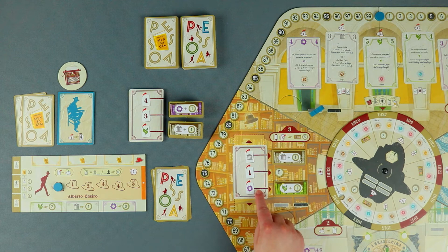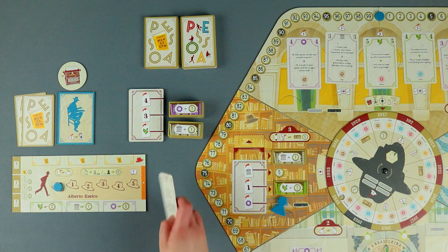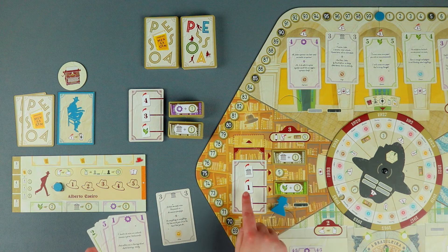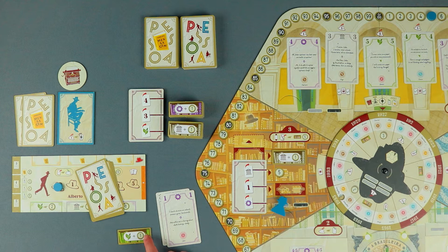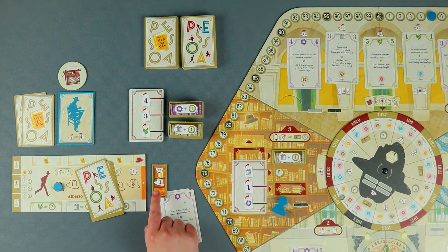For example, after moving my heteronym's meeple to the bookshop, I decide to slide down the bookshop card to get 5 victory points by playing this card, and this bookshelf tile by additionally playing this card. Every time a player gains a bookshelf tile, they have to decide which side they want to be rewarded with. The front side can either grant an additional point for naturalism, classicism or futurism when writing, and the back side is useful to permanently improve the energy maximum by one, and to increase the hand limit by two.